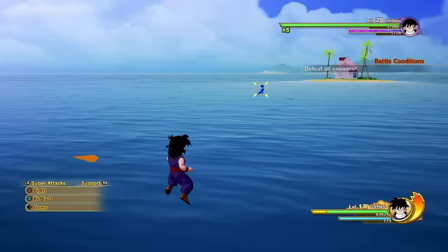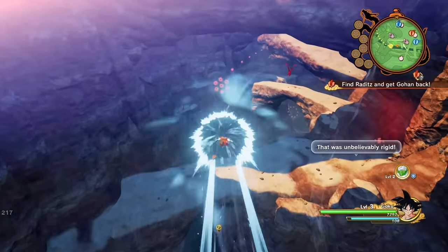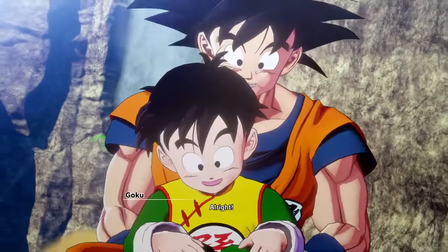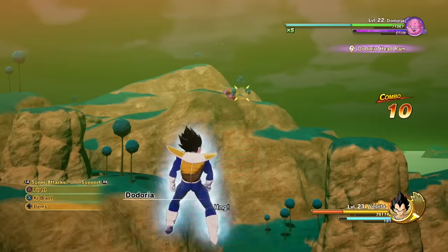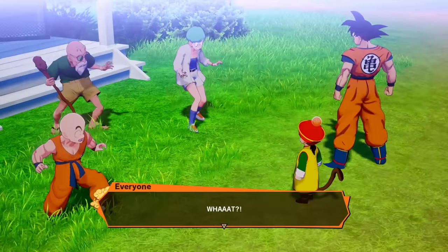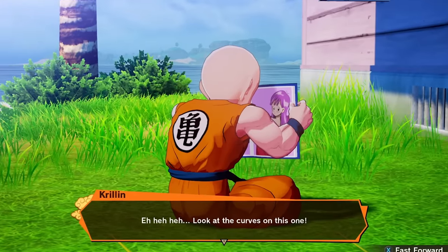Dragon Ball Z Kakarot has a lot going on. It's a huge RPG that goes from Raditz all the way through the Boo Saga, recounting the origin of Dragon Ball in more detail than pretty much any game before it. It's got epic battles the series is famous for, but it's also got other stuff — the characters goofing around, eating meals, catching fish, and looking at adult magazines.